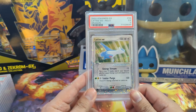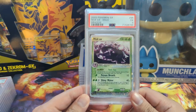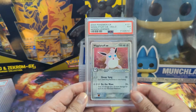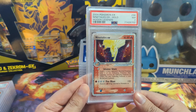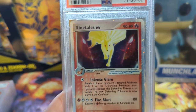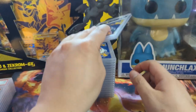We have a Latios from Dragon, only a five — disappointed on the grade but happy to have that card in the collection. Muk EX has cool art but it's just too dark and hard to make out. Then we got Wigglytuff, near mint seven — nice. A Ninetales EX getting a nine — look at this close-up in the background with the intense glare attack. When they do flavor stuff like that on the card I really appreciate it.